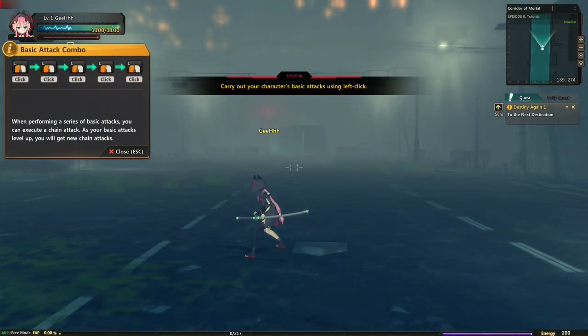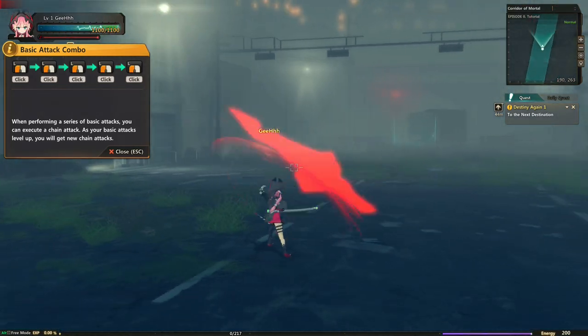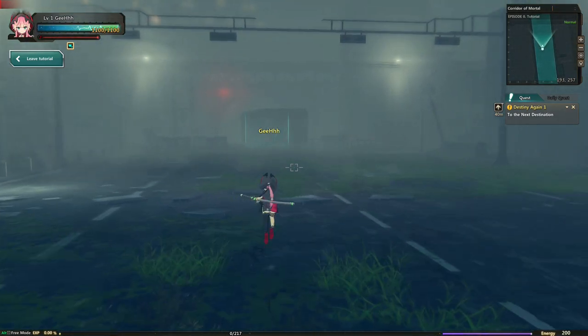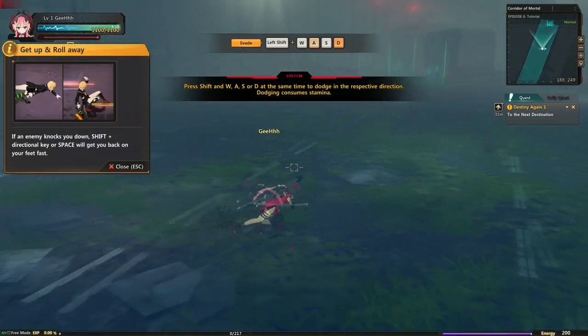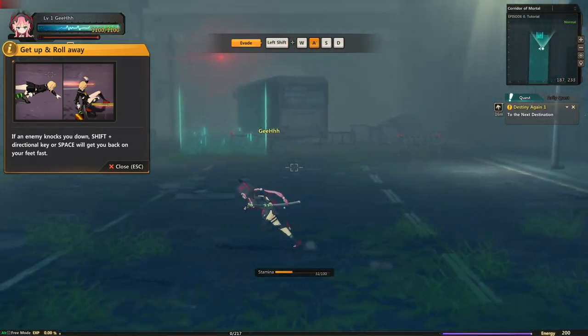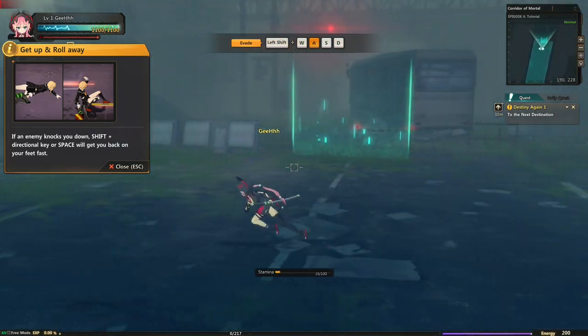Carry out your character's basic attack using left click. You can use a basic attack — here's the basic attack. We use the basic attack. Press shift with W-A-S-D — it's like a dash. I hope we're immune to damage when we're doing this, because games with those kind of features usually end up really good.